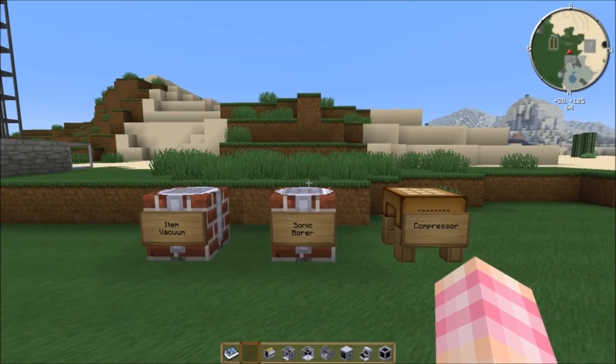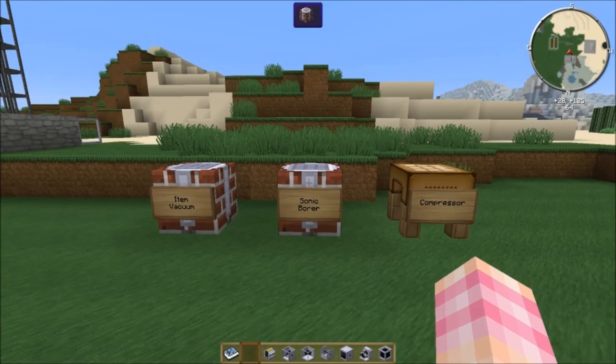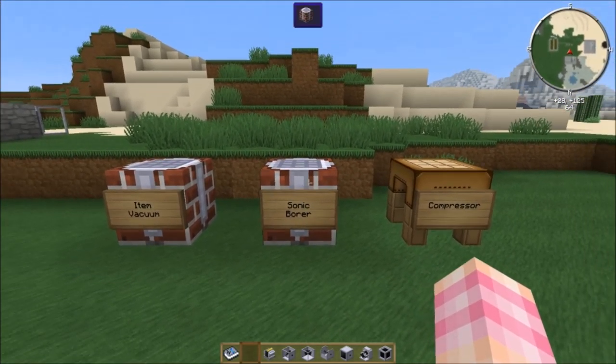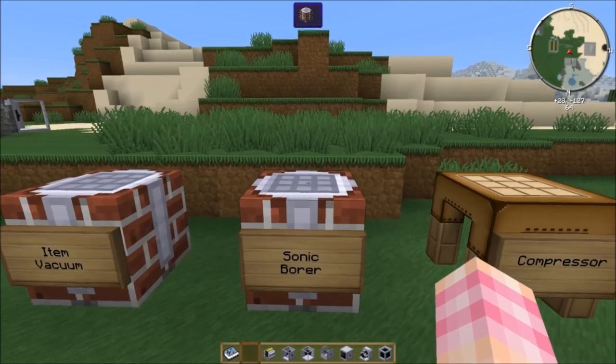The Sonic Bore is my favorite mining machine — I think it's the most versatile. It's also the most interesting. It digs in a very unique way I haven't seen done in other mods. You can probably figure out how from the name, but let's see how to make it.